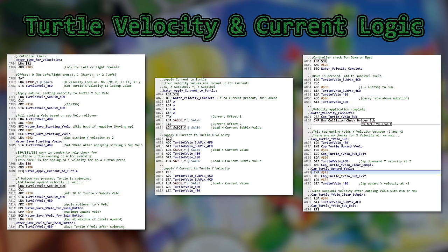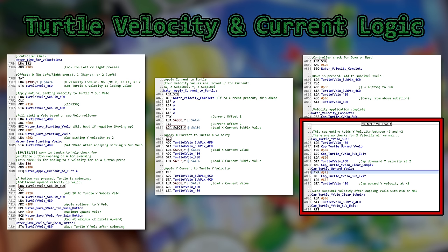Finally, all controller checks and velocity application are complete. A subroutine is called that caps Y-velocity at either 2.0 or minus 2.0, and then we continue on to environmental collision detection.